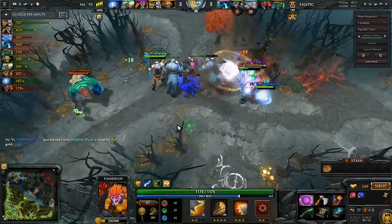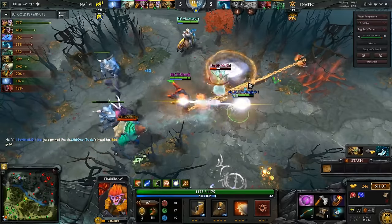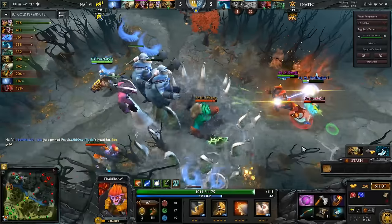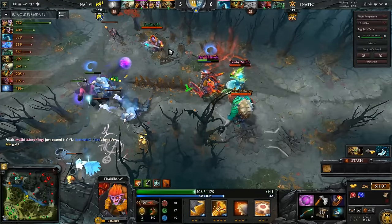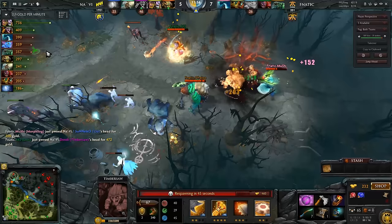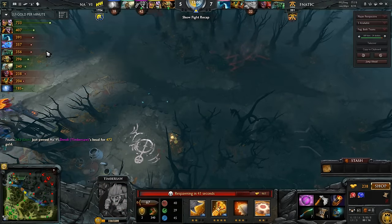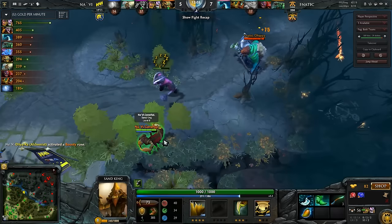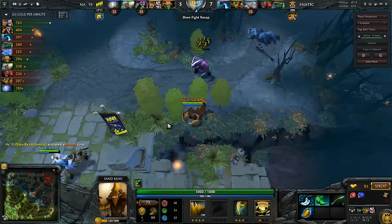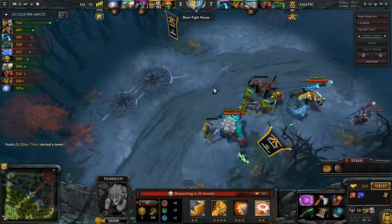He gets support from the Wisp. They're just kind of battling. That's not a good fight — the Wisp got blown up and they have a lot of magic damage right there. They take out Dendi with the Finger. If he didn't have the Finger, I think he escapes. But yeah, he does go down.